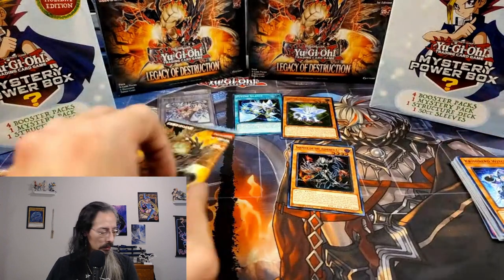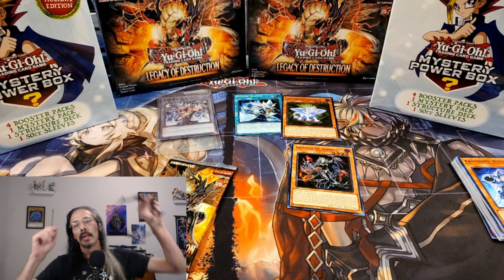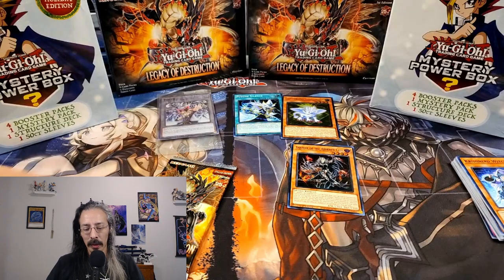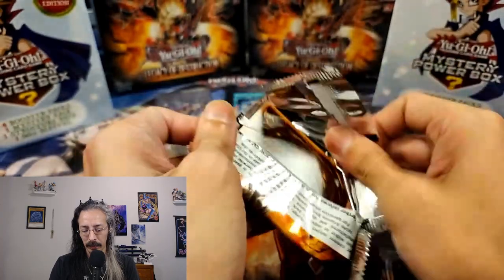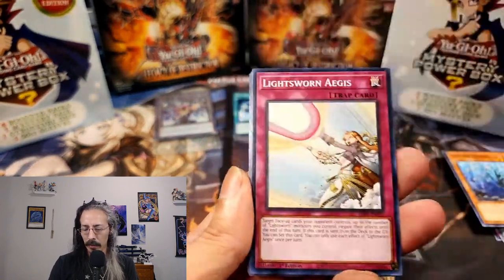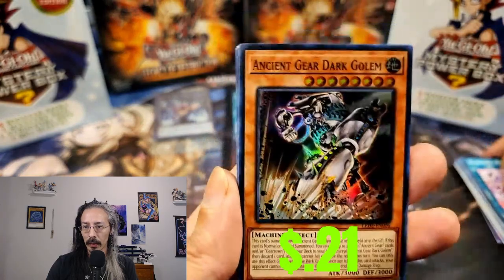That is a hell of a start. We're putting on the crown today. Cooling Embers, Concerto, Lightsworn Agus, Disarmonia, and Ancient Gear Dark Golem for the super.